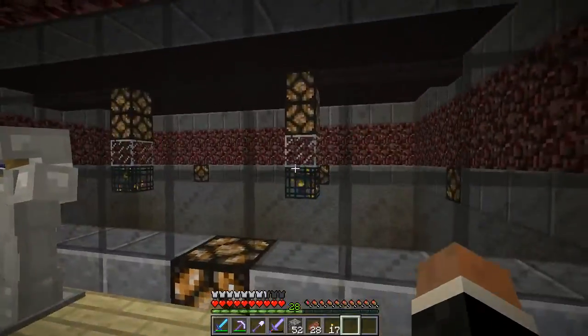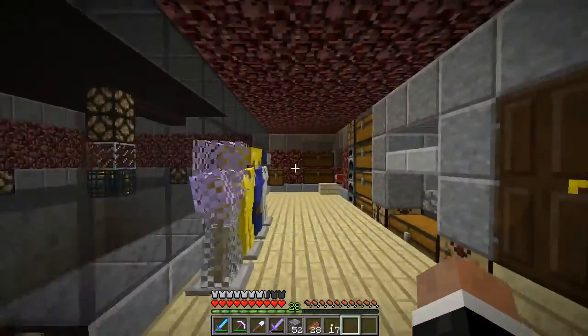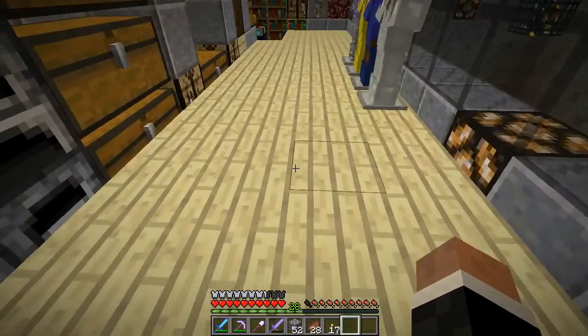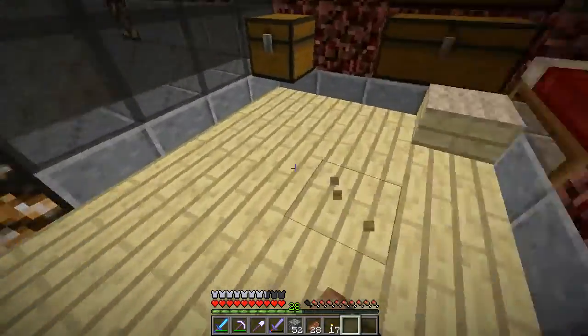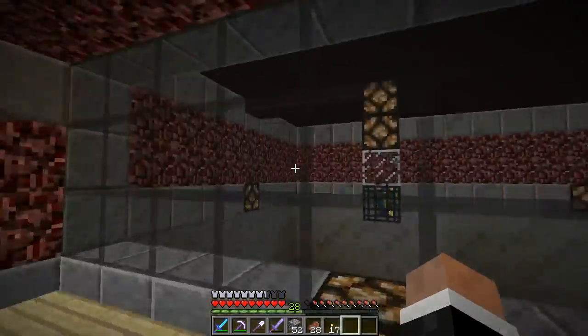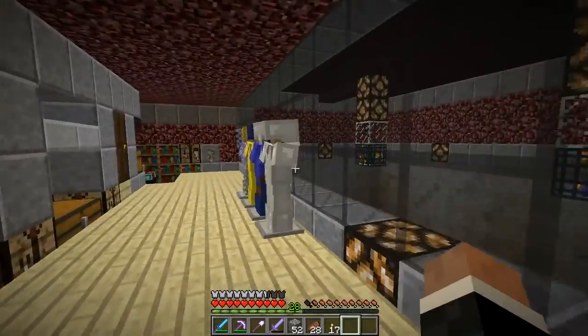I'm in the mob spawner area, the dual mob spawner - zombie spawner actually. This is the completed look of it. Birchwood floor, even though I said I don't like Birchwood, but I think Birchwood's okay for floors at least, and maybe ceilings, but not for outside kind of stuff - it's too clean for that.